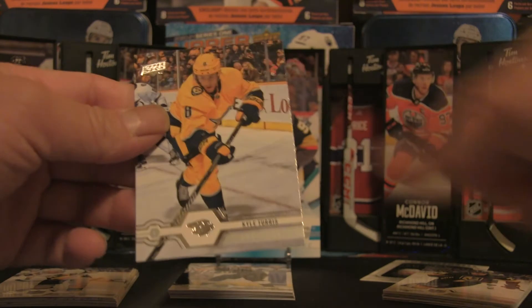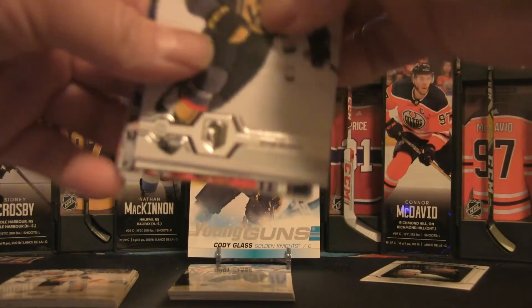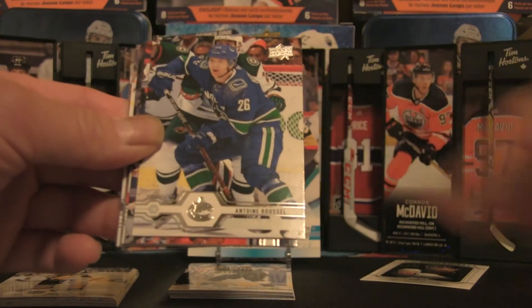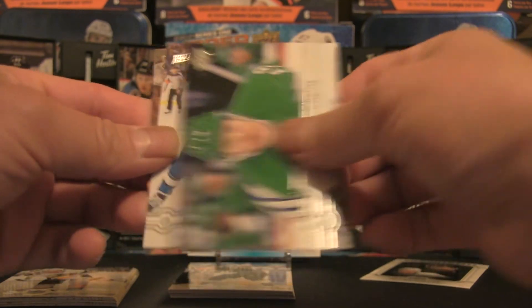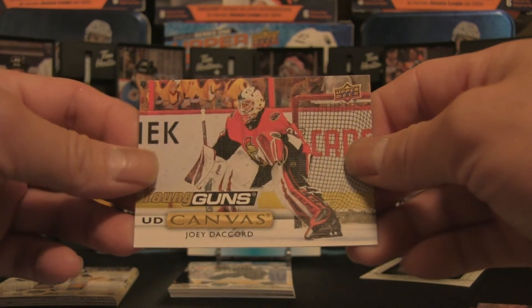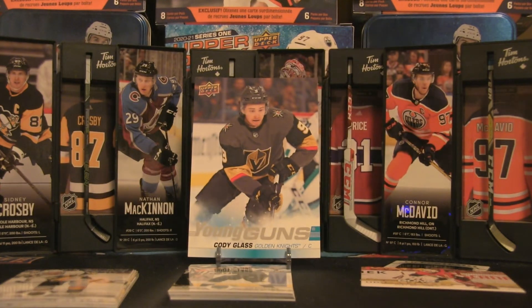The moment of truth — let's go through this one. The Canvas pack has Ryan Reeves, Lars Eller, Antoine Roussel, Dylan Strome, Frans Nielsen, Dougie Hamilton, Nikolaj Ehlers, and a Young Guns Canvas of Joey DeCord. I was not expecting that — a Young Gun Canvas, that is a pretty sweet hit. I'll take that.